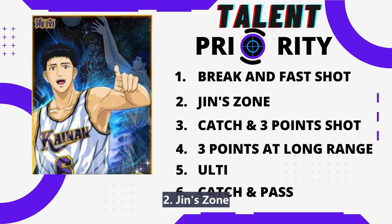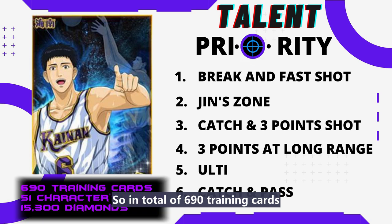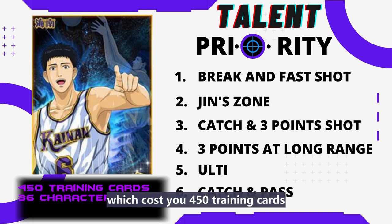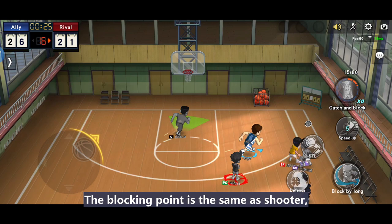Let's recap the priority: first is Break Fast and Shot, second is Gene Zone, third is Catch and Three-Point Shot, fourth is Three Points at Long Range, fifth is Outie, and last is Catch and Pass. In total, 690 training cards and 51 character cards — equal to 15,300 diamonds — are needed. If you want to save cost, just level up the top three first, which costs about 450 training cards and 36 character cards.